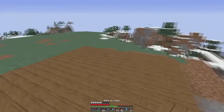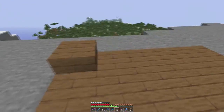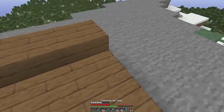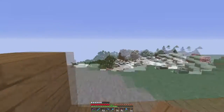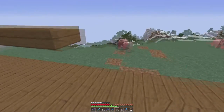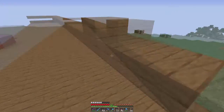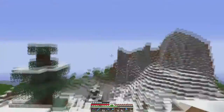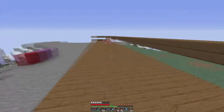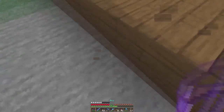On va mettre des petites dalles parce que devant, on va avoir de l'eau. C'est pour éviter que l'eau s'étende de l'autre côté. Ici, on va avoir de l'eau qui va être couverte. Il faut que sur les côtés et dans le fond, on place des dalles en position basse sur le bloc du dessus. Vous pouvez faire la longueur que vous voulez. J'ai fait en fonction de la montagne, parce qu'autour il va falloir faire le contour et je vais la décorer un peu, histoire de ne pas avoir un truc tout moche.